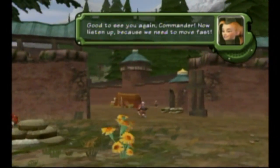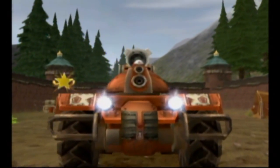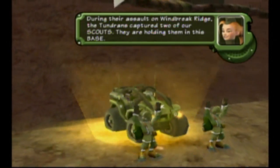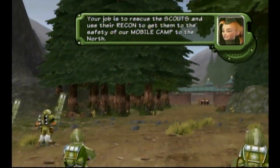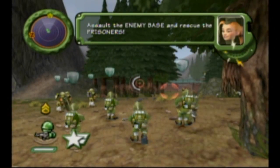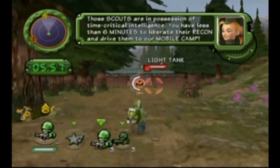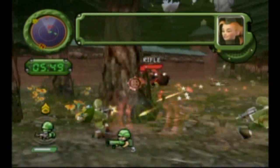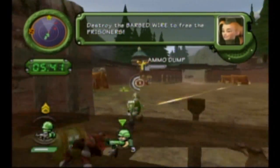Good to see you again commander. During their assault on Windbreak Ridge, the Tundrons captured two of our scouts — they're holding them in this base. Your job is to rescue the scouts and use their recon to get them to the safety of our mobile camp to the north. Assault the enemy base and rescue the prisoners. You have less than six minutes. Deploy your bazooka vets against the enemy tank, then destroy the barbed wire to free the prisoners.